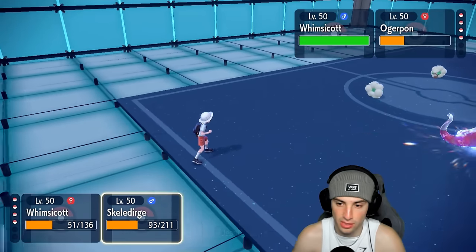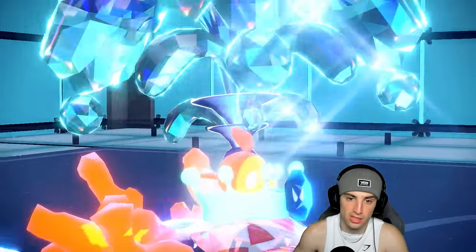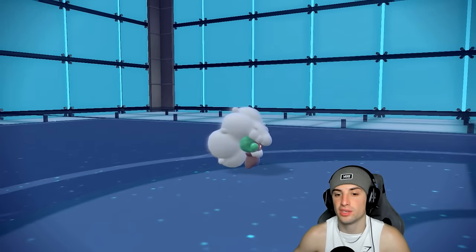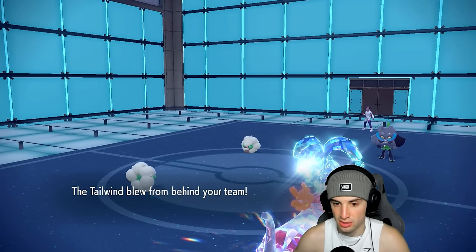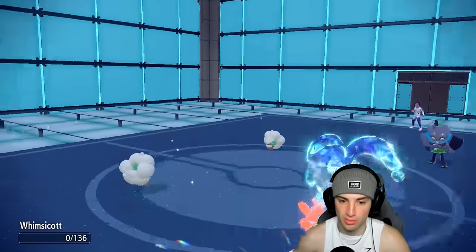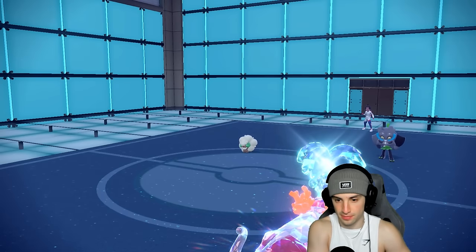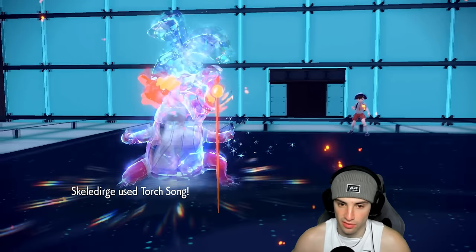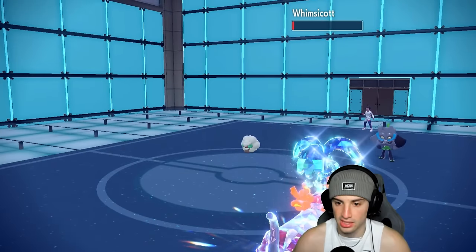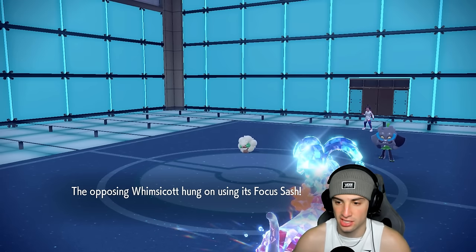We're just going to stay in here. I don't want to bring Whimsicott down. Going for Tailwind — they're outspeeding here, hopefully they're not setting up Tailwind of their own. They go Moon Blast again — that's fine, Moon Blast will KO us. Maybe we should have taken out Walking Wake. I like the Torch Song on this side though. We need Skelly Dirge down to sash — it's going to sash up and pop Tailwind next turn.